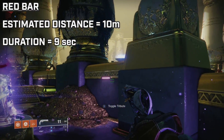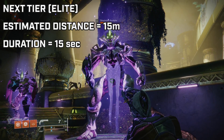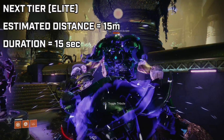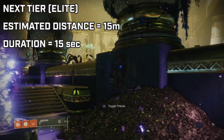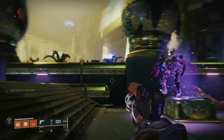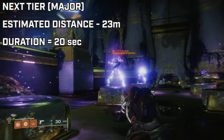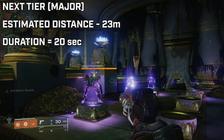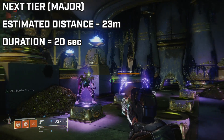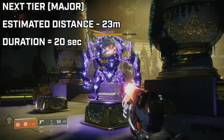Enemies caught in the debuff from a red bar are debuffed for around 9 seconds. The next tier of enemy — I estimate the wave goes out about 15 meters, and enemies hit are debuffed for 15 seconds. The next tier up, the range is massive — I estimate it's about 22–23 meters, though it could be off, but it's above 20. Just know that it's a large area. Enemies caught at that tier are debuffed for 20 seconds — it feels like an eternity. You're going to be doing 30% more damage.